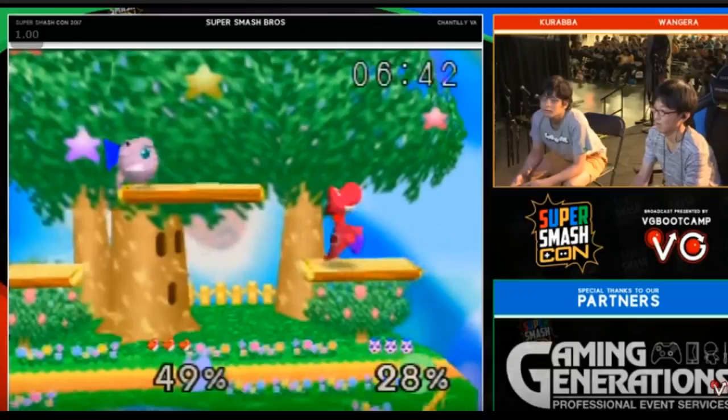The first tip is: attack Yoshi after his double jump, not before, unless you know what you're doing. I have a few clips here where Jiggly goes in for an attack, but Yoshi just stays out of Jiggly's range and counter attacks with the double jump.